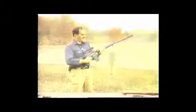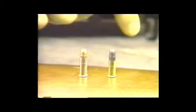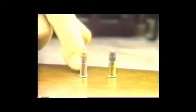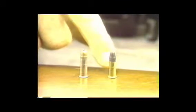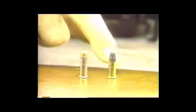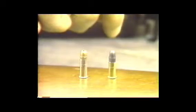Suppressors. Here are two .22 caliber long rifle bullets. This is a standard velocity — it's just under 1,100 feet per second. This one's about 1,500 feet per second. What we're going to demonstrate is that this one does not quite break the sound barrier, and this one does. I'm going to fire one round of each type through the suppressed weapon, and you'll hear the difference.